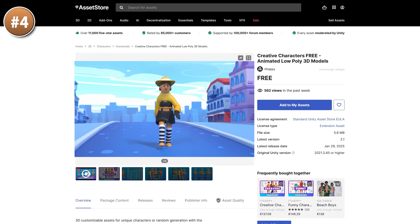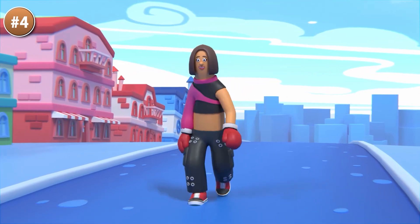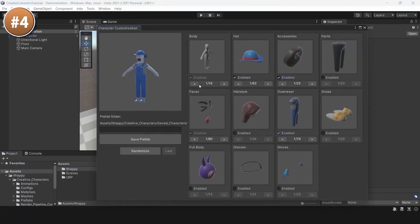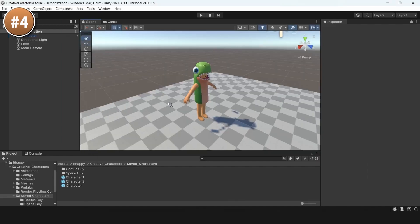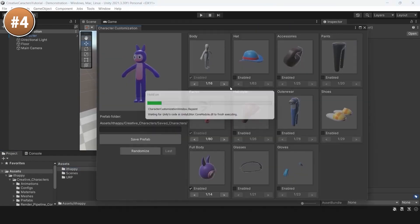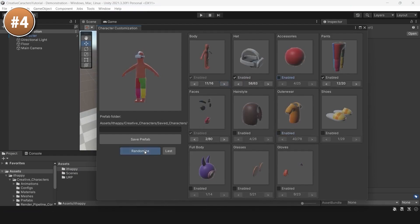Then if you need some modular cartoony characters, look at this one — it features 30 assets that you can mix and match. You've got multiple faces, multiple hats, t-shirts, pants and so on. You could use this in combination with my character customization system from a previous tutorial — download those project files and use them with this asset pack. Just with that you can get tons of variations, using this one free pack to make all the characters for your game. It also comes with 14 animations and a reduced third-person controller, and there's also a paid version if you need even more objects and props.